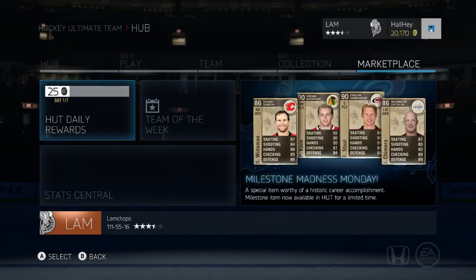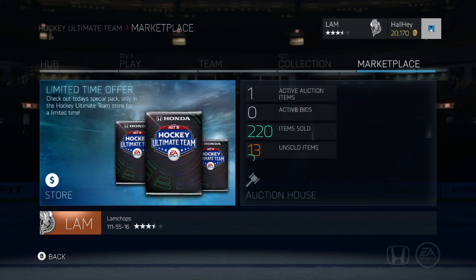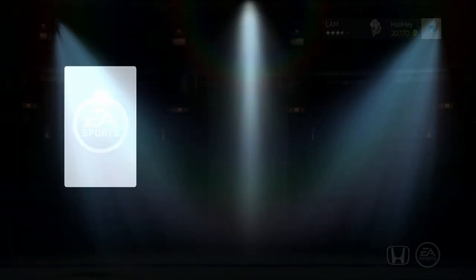Hey guys, welcome back to another NHL 15 pack opening, but this one's a little bit different. EA released a special pack for, I think, two hours. The Milestone cards are still out, the HFC cards are still out, but they decided to put out a 60k special pack for only a couple hours and I have a pack in the unopened packs right now. The consumer prices will go up just a little bit, which is good because I have like 150 changed teams ready to sell. But I'm going to open up this pack — player premium pack, the best of the best. Let's not waste any time here.